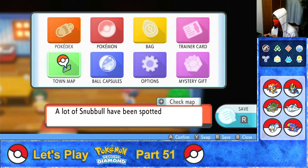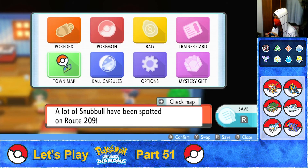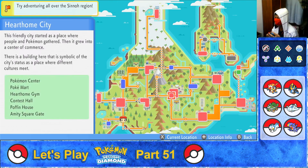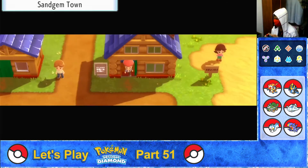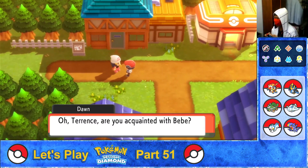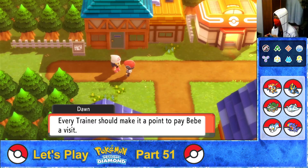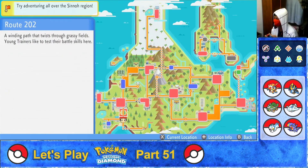Rare Pokémon will start popping up all over Sinnoh. Dawn also asks if the player is acquainted with Bebe — she lives in Hearthome City, and every trainer should make a point to pay Bebe a visit. Another task from Dawn. Let's head on to Bebe's place.